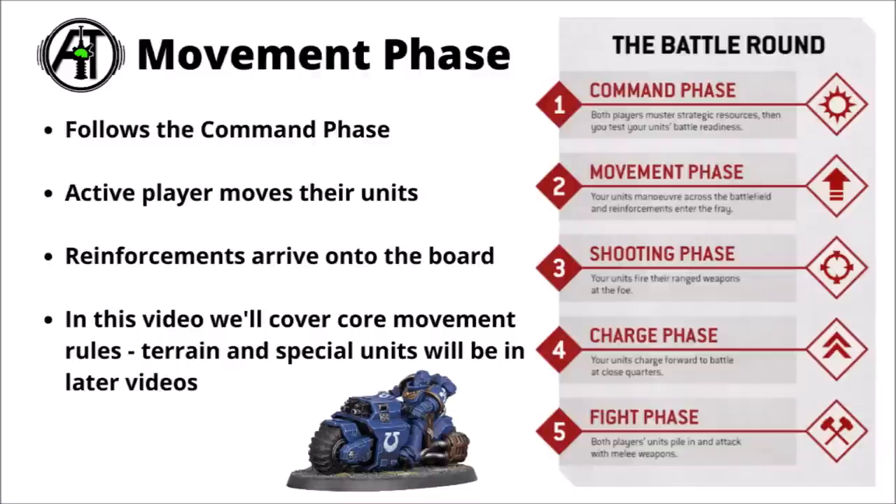In today's video we're going to cover the core mechanics of the 10th edition movement phase, broken down into two main steps: the active player moving their units, with a few different options for how they can choose to do so, and then the arrival of reinforcements on the board. We'll mention deep strike and strategic reserve as the main ways to put units in reserve. We'll focus on the core of the movement phase, talk about terrain in its own video, and cover transports, aircraft, and super heavy vehicles in their own video on unique unit types. We'll start with the basics and how models move, which has changed in a few major ways since 9th edition.